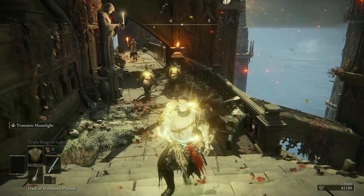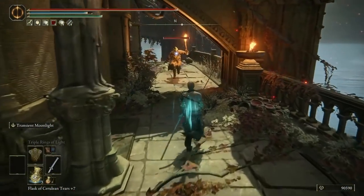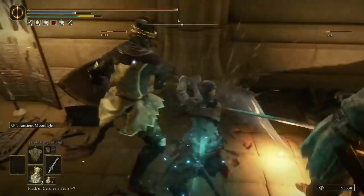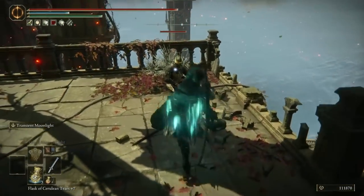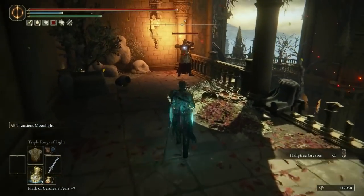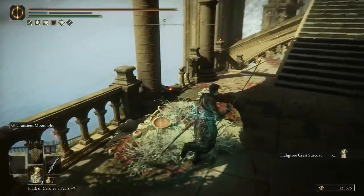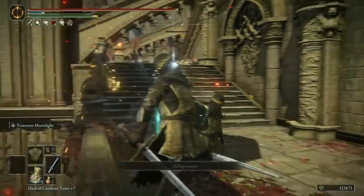I'm using the Wanderer's Physic which increases my magic damage, and you can see I'm able to take out enemies very easily. The Ashes of War gives two slashes from the sheath ability — one horizontal and one straight down — and the normal attack damage is insanely strong. Whether I use magic or non-magic attacks, I'm simply doing a ton of damage.